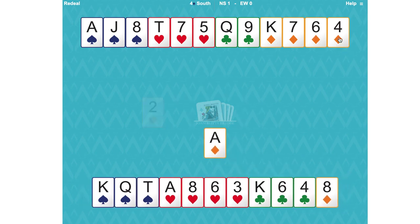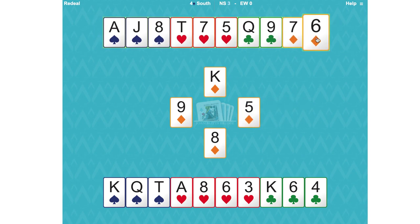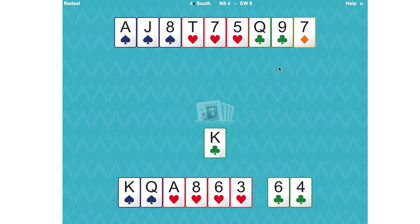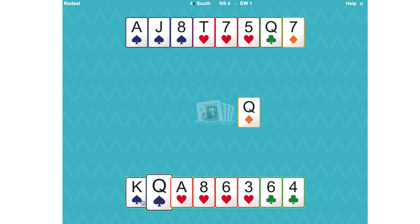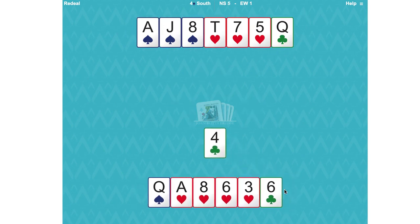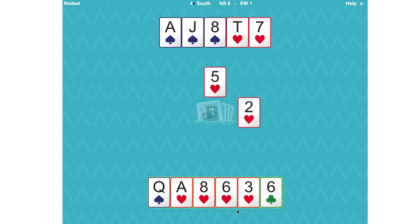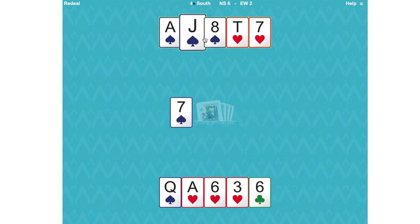Ace of diamonds, diamond over to the king, six of diamonds - trump that. Now let's see if we can force out the ace of clubs. Now they're playing a diamond, so trump that. Now cross over to the queen of clubs, and we could lose a heart now. Let's not take the ace and see what they do. They're playing a spade.